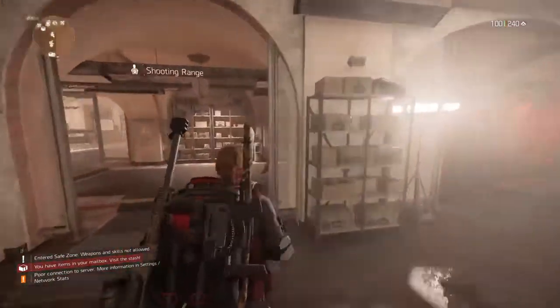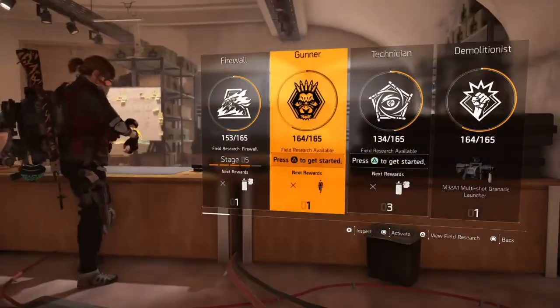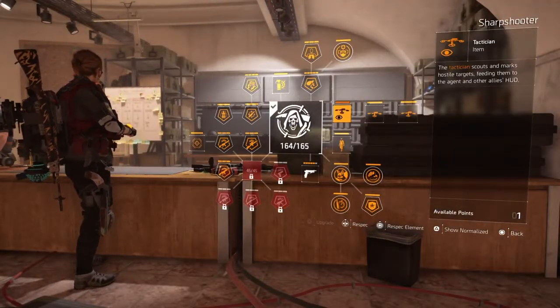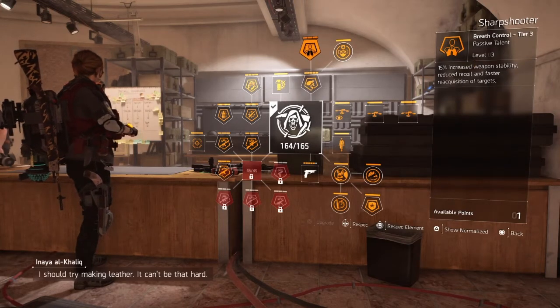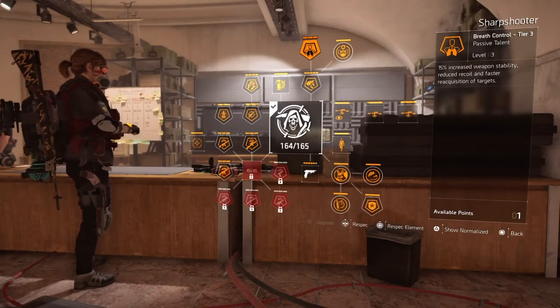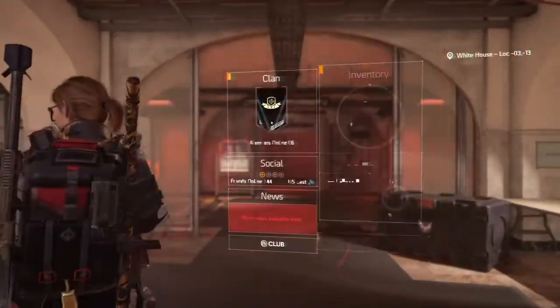We're about to get into the stats, the gear, and the specialization. We're running the Sharpshooter. We're running 'For One in the Head' — 15% increased headshot damage. We got Breath Control — 15% increased weapon stability. You always want to run Sharpshooter with your classic M1A. It just gives you that extra stability and extra headshot damage.